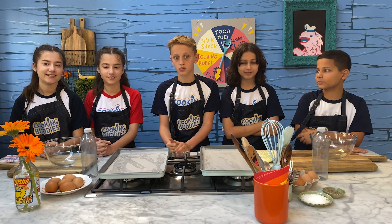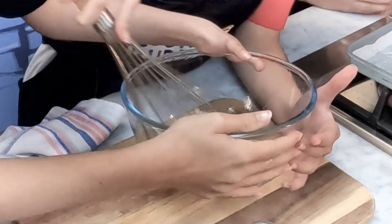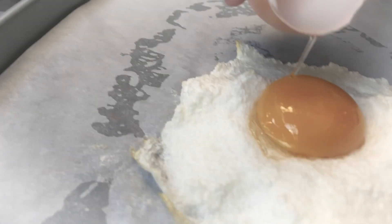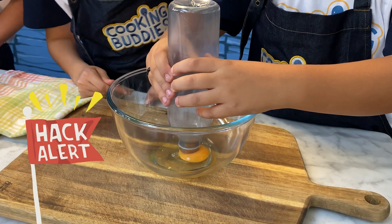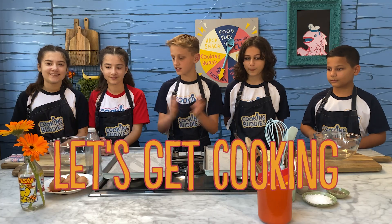Do you want to explain how cloud eggs work, Keira? So you get the egg white, you whisk it, put it in a tray, get the egg yolk, put it in the middle, then bake it again. And we have a hack to get the egg yolk away from the egg white. Okay, so let's get cooking.